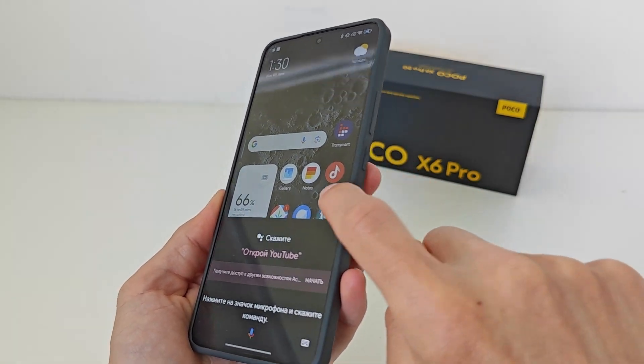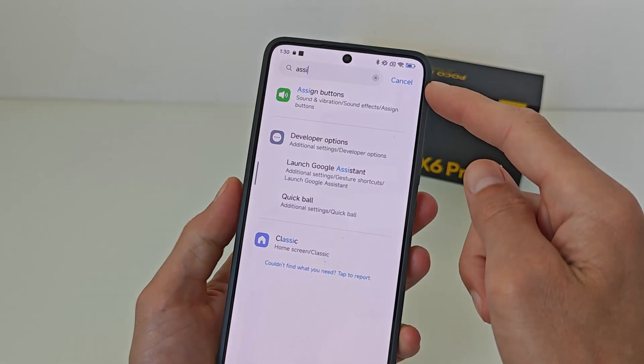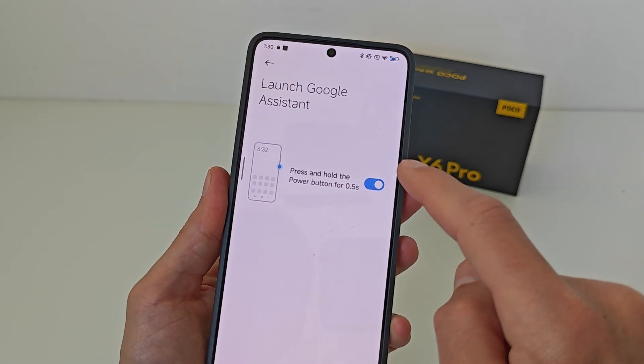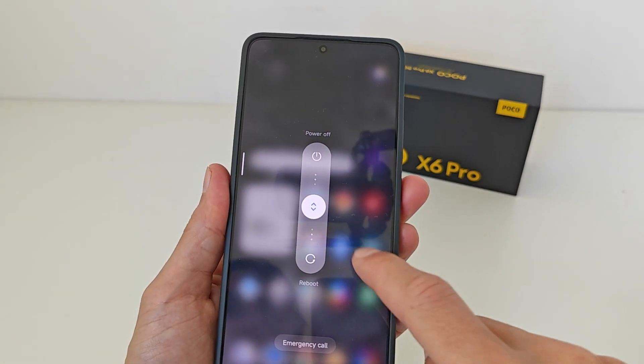After the update, pressing the power button launches Google Assistant. To return to the regular power-off settings, search for Assistant, then launch Google Assistant settings and turn it off. Testing confirms this works very well.